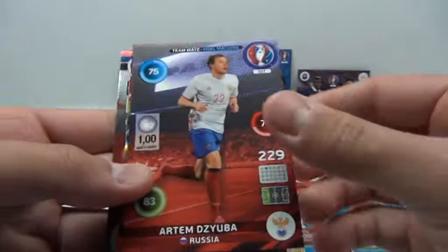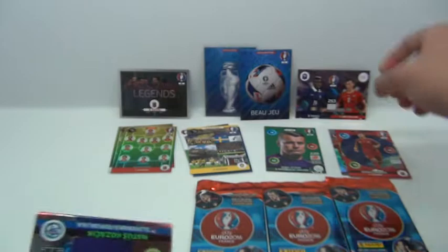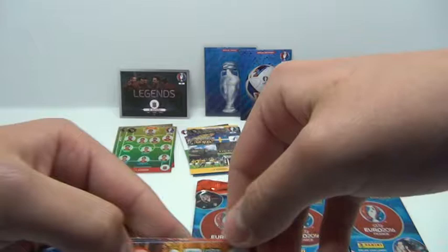Next pack. We've got William Carvalho, Gunter, Juba, Defensive Rock Sergio Ramos, Goal Stopper Kozakir, Kjellström, Kjellström Arneson, Fellaini, and Alderweireld.